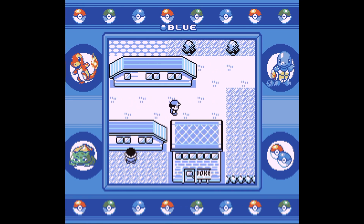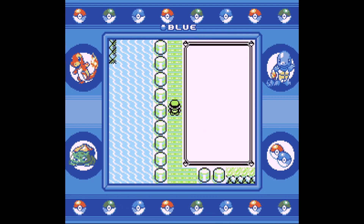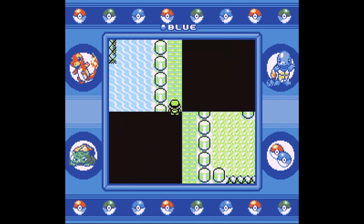Leave Cerulean City once again and head up Nugget Bridge. When you officially reach Route 24 — the place where we teleported away from battle — the Start menu will open on its own. Press B to close it, and you'll start a Pokemon encounter.